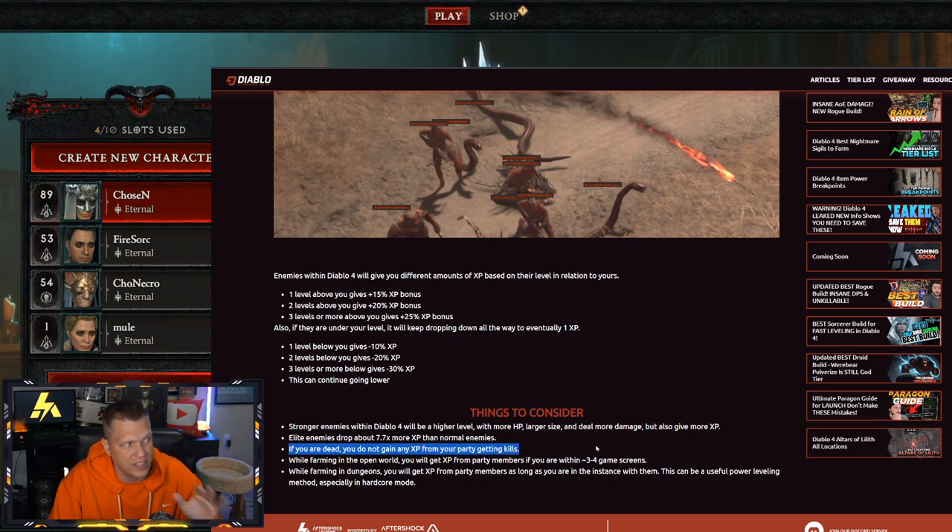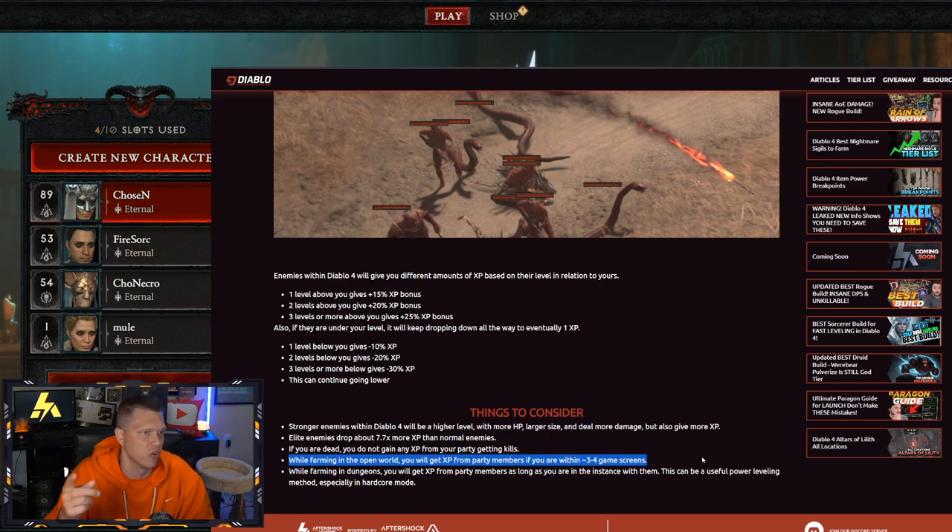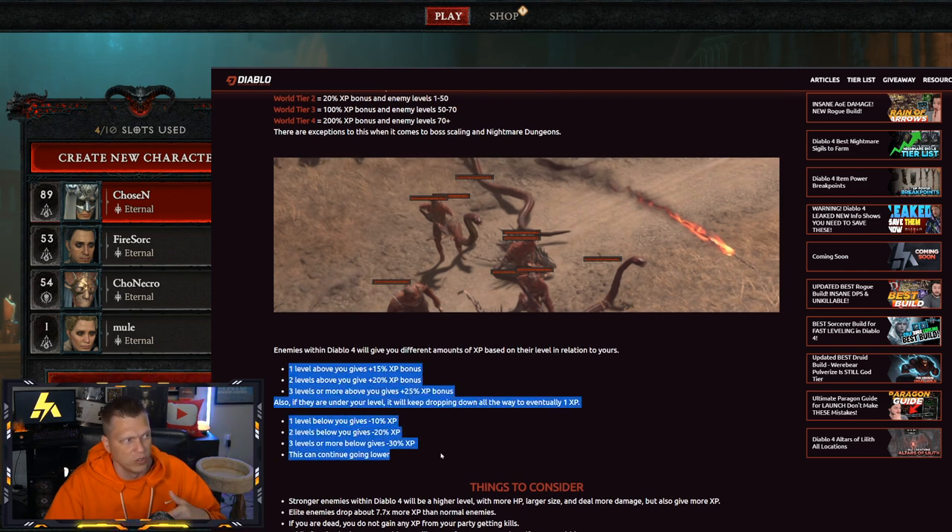One question that comes up a lot: if you are dead, you do not gain any XP from your party members getting kills. So if you're dead, revive at a checkpoint or have allies revive you as soon as possible to keep getting XP. Also, when farming in the open world, you need to stay within roughly three or four in-game screens of your allies to receive XP from their kills — if you get too far away, you won't be leveling up from your party members' kills.